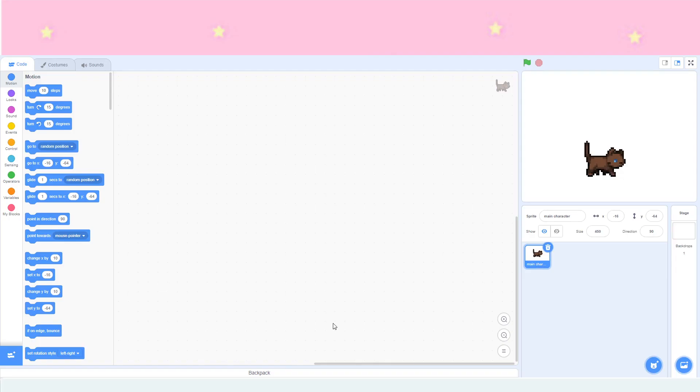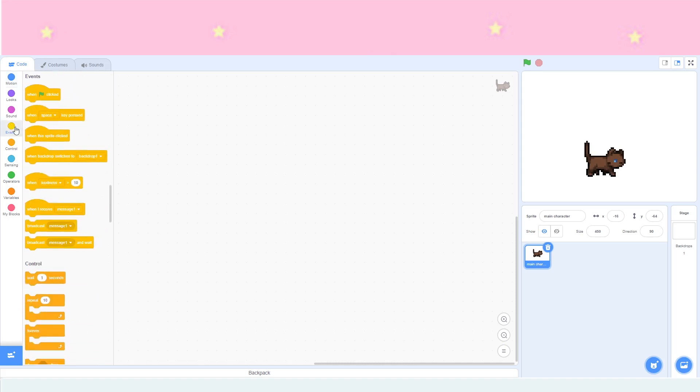The first method is your sprite having a random color when you start the game. This isn't a super common method, but I have seen it in quite a few games — you start the game and your cat is a random color. To do this, go to Events, which is the yellow category, and grab 'when flag clicked,' because when you start the game you click the green flag on Scratch. Now go to Costumes — make sure you're on your main character sprite.